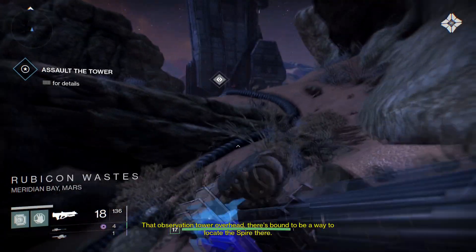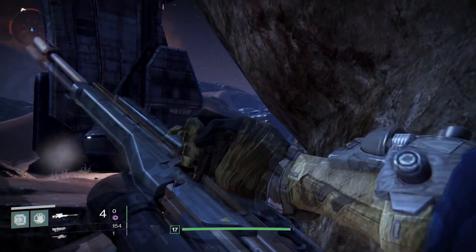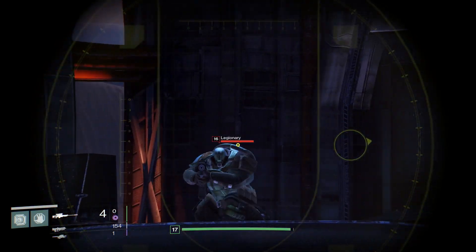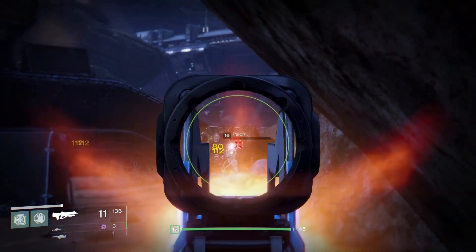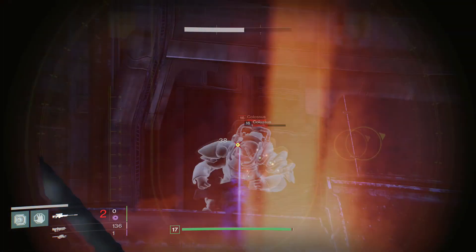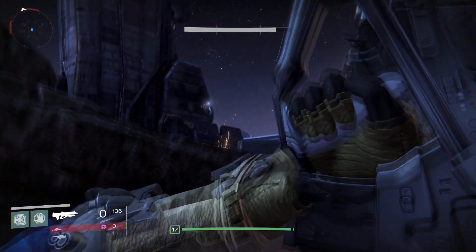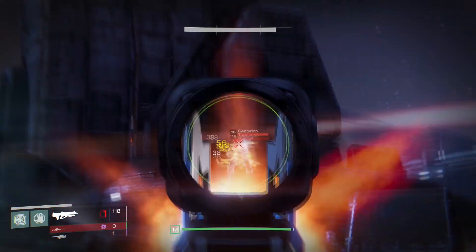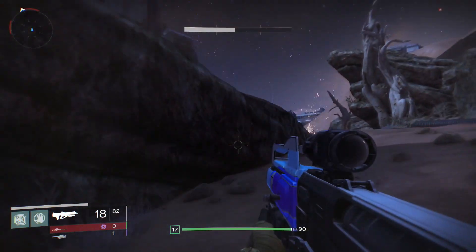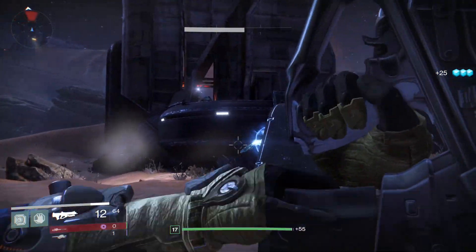There's an observation tower overhead — there's bound to be a way to locate the spire there. I only have four bullets right now. Do I waste them on Psions? He noticed me — I gave away my position, that's not cool. Oh great, a Colossus — just not what I wanted to see. You really do absorb a lot more damage than I thought. Now a Centurion as well, a Psion Operant — is that how you pronounce that word?